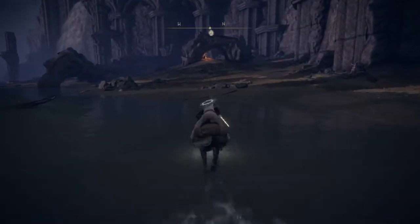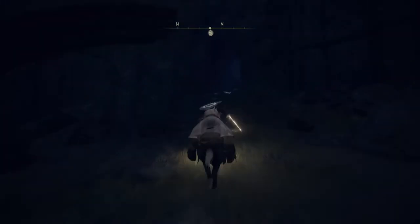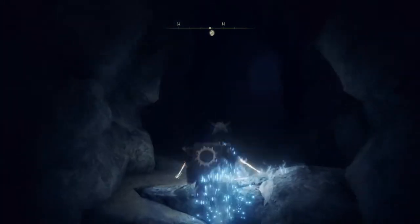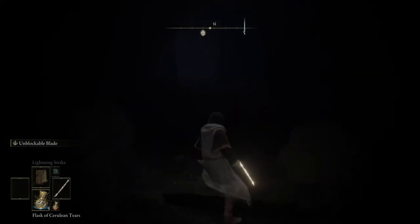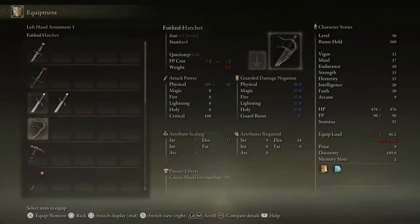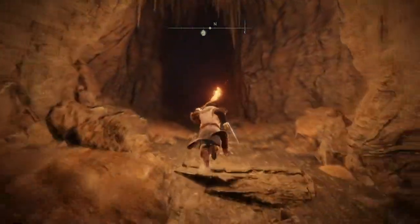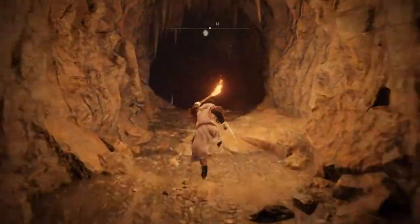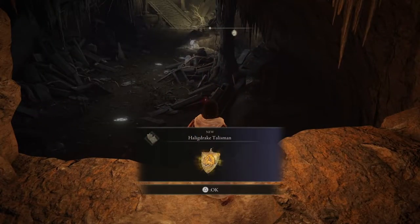Then we need to head to the other side of the beach. Once here you're going to find yourself a cave, and at the end of the cave you're going to find yourself the Hale Drake Talisman.